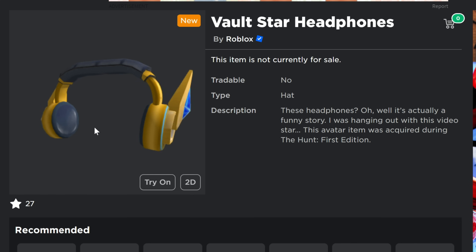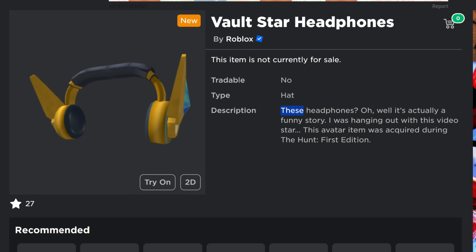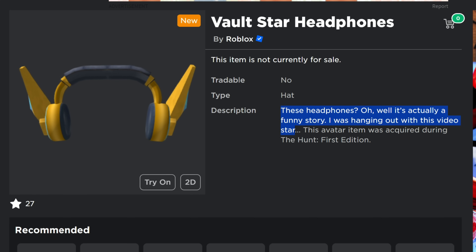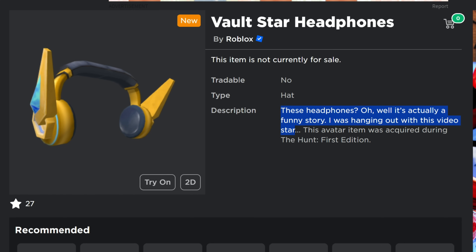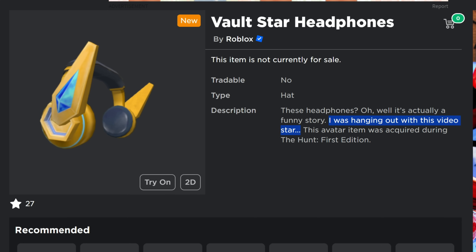This first one is special and it looks really cool. In the description it mentions these headphones — well that's a funny story. I was hanging out with a VideoStar, so it looks like in order to get these you have to meet up in a game, probably the hub, with a VideoStar. I am in the VideoStar program and I'm going to do my best to hand out as many of these as possible.